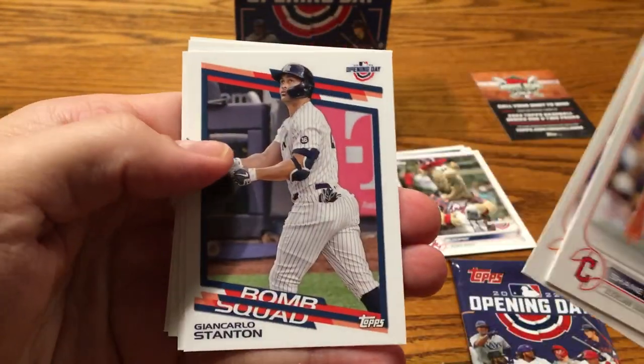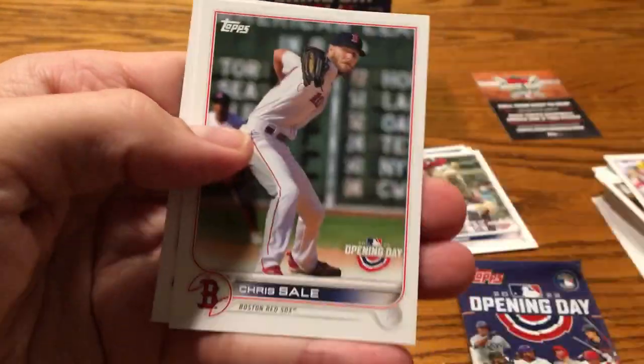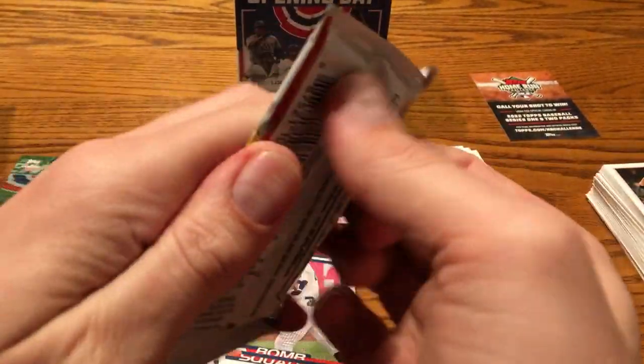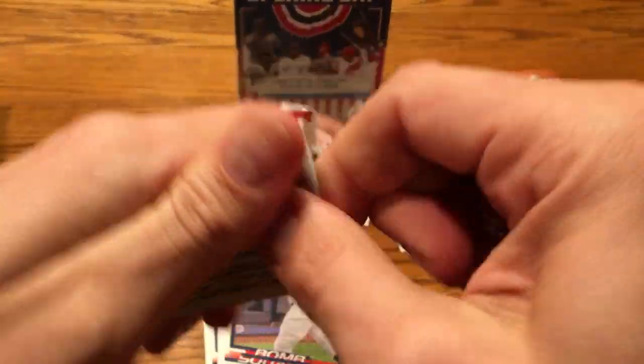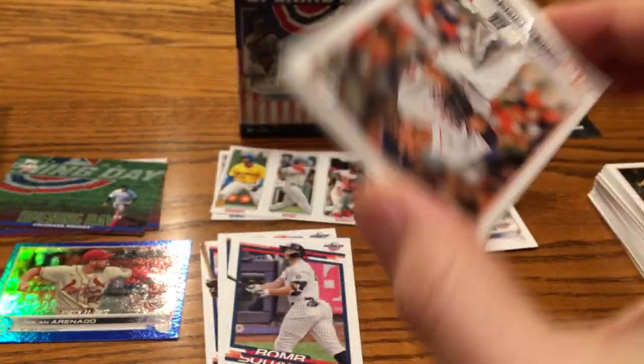Bomb Squad — Giancarlo Stanton, that's a pretty cool one. Buster Posey, retired — there you go, Clint from Swing Away Sports Cards, big Buster Posey fan. And we're about halfway through — holy cow, I'm at nine minutes and we're halfway through. I'm going to have to speed this thing up. Greinke — I'll be interested to see where he signs. There's Arenado, the base card, so you can obviously tell the difference there — the base card versus the blue parallel, kind of the blue rainbow foil.